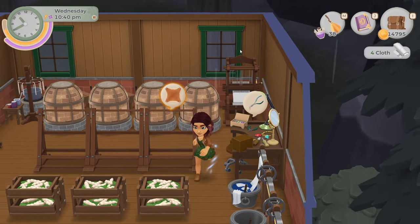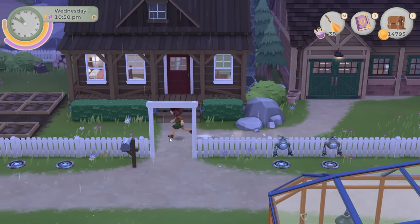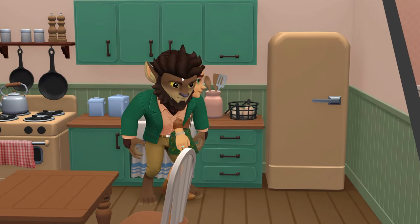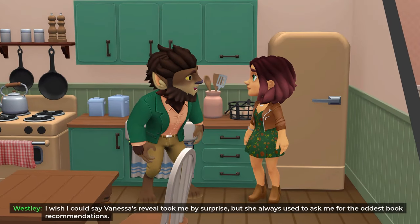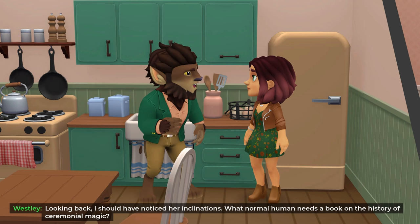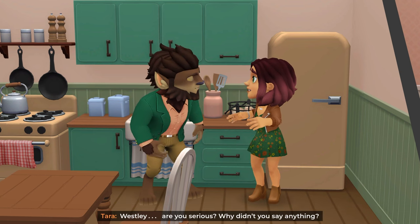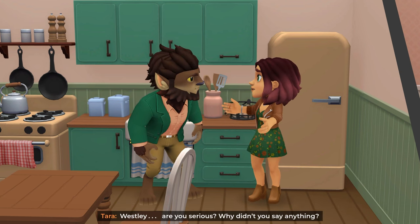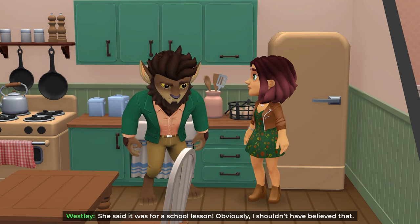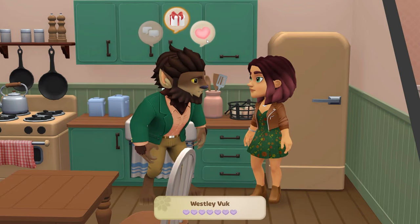Let's get some green cloth — make a few there. I just love making clothes, making all the different types and then selling them back to Violet and unlocking the shop a bit more. But I think it's time for bed. Wesley has a conversation: 'I wish I could say Vanessa's reveal took me by surprise, but she always used to ask me for the oddest book recommendations. Looking back, I should have noticed her inclinations — what normal human needs a book on the history of ceremonial magic?' 'Wesley, why didn't you say anything?' 'She said it was for a school lesson — obviously I shouldn't have believed that.'